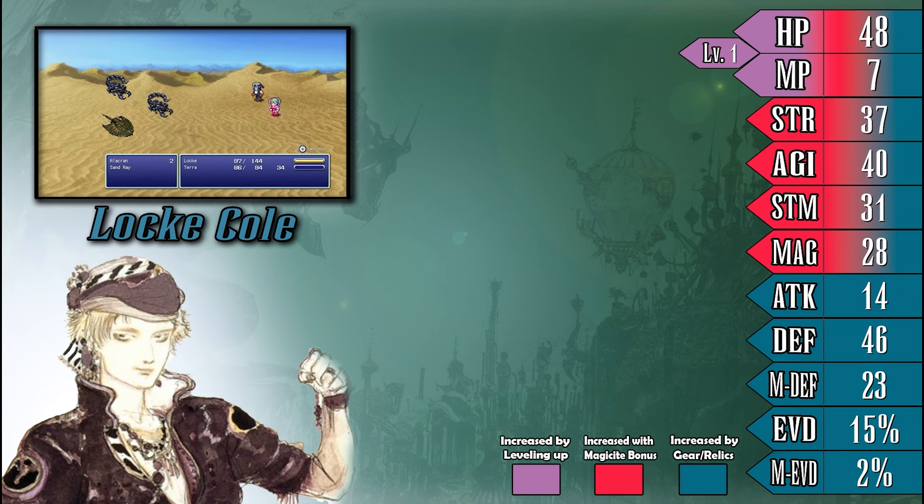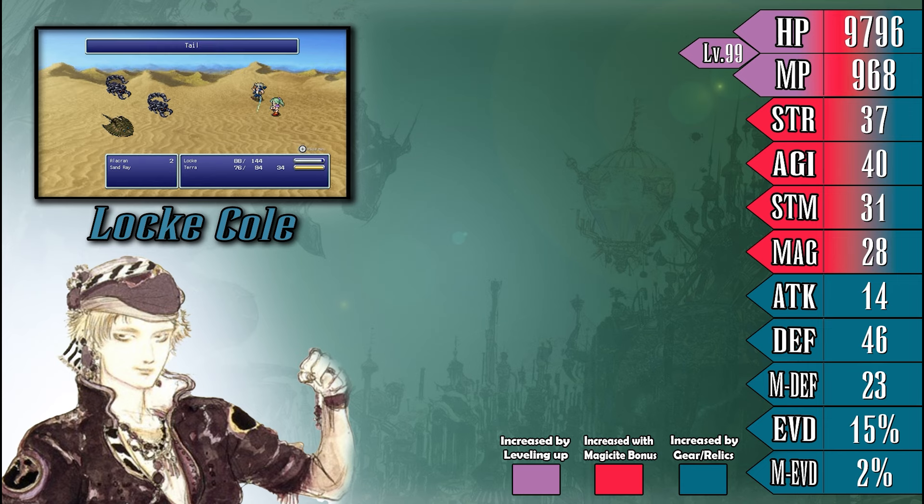Next are the stats marked in red. These stats are primarily raised through magicite. Strength and magic directly affect the potency of physical and magical actions respectively, and even if characters can't naturally use magic — like Locke, for instance — the magic stat can still aid the character, so don't write it off immediately. Agility helps determine the speed of a character, which can help their ATB bar fill quicker in combat. Stamina raises the potency of heal-over-time abilities and resistances. If you don't know what magicite is just yet, don't worry about it — but do keep that information in your back pocket.